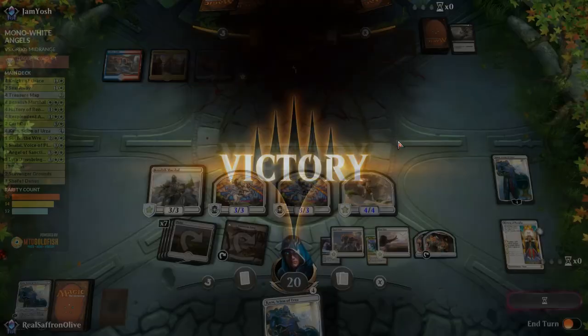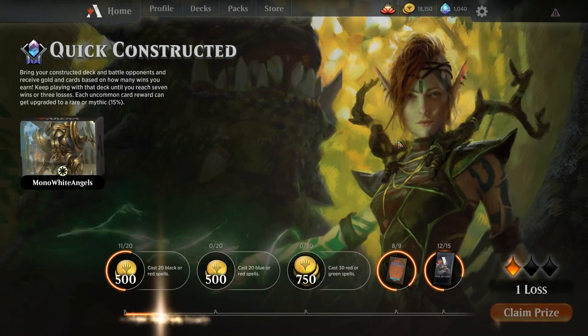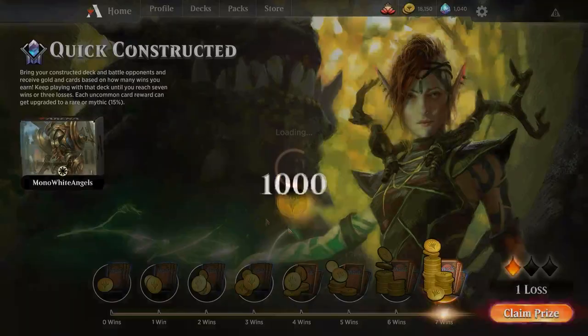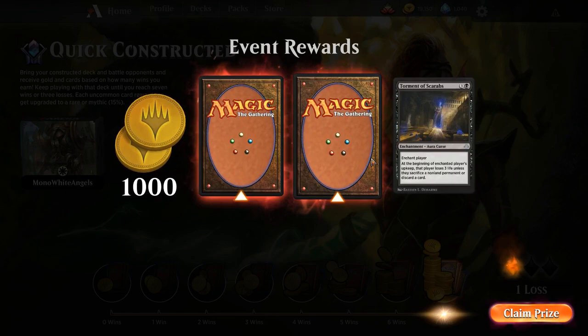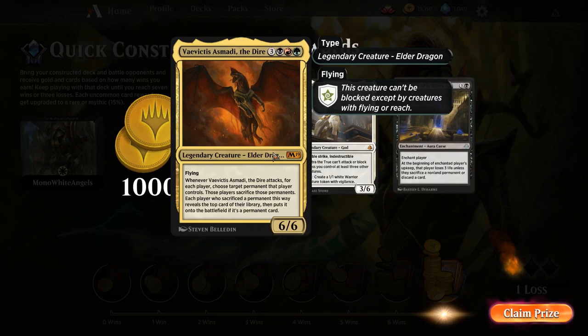We get double mythic prizes. Terminus Scarabs — whatever. Second mythic is Vivictus, one of the sleeper elder dragons that's better than it looks. Not bad — at least it's an M19 card, which is what we mostly need. Overall, Mono White Angels was kind of killing it — kind of, kind of, kind of killing it.